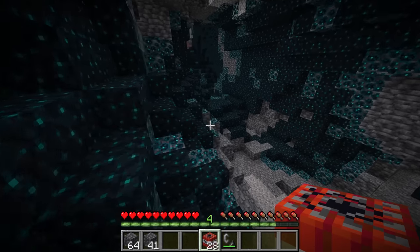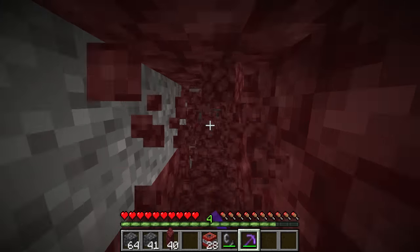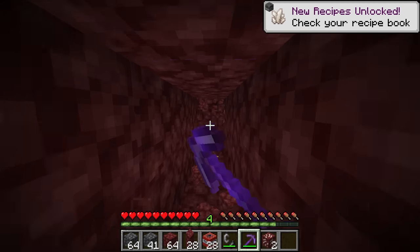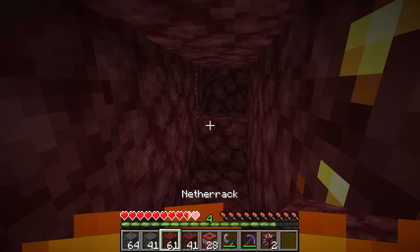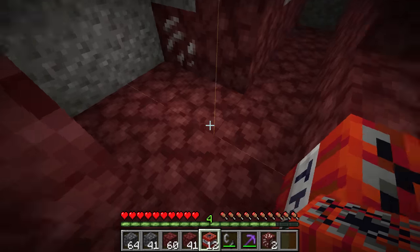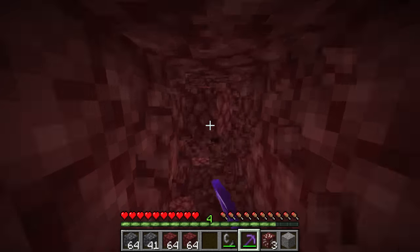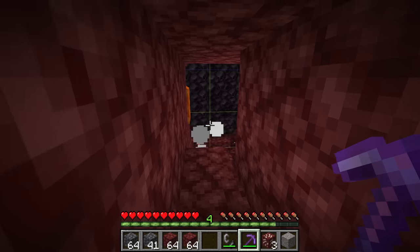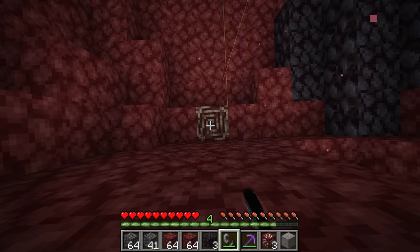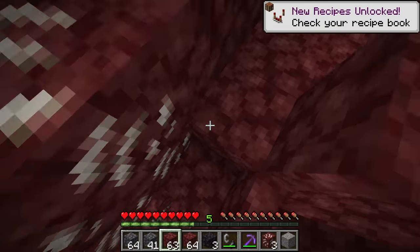The biggest use fundamentally is netherite mining. You dig long tunnels along chunk borders, which can be seen by pressing F3 plus G on your keyboard in Java edition. Along these long tunnels, place down TNT in a strategic way — two TNT, skip a block, then two TNT skipping another block, making a pattern. This is the most efficient way of placing TNT for this kind of mining. Light the first one by shifting and right-clicking to get a bit of time to run away, then let the entire chain reaction go off. It exposes a ton of blocks, and already there is a piece of ancient debris. The ancient debris item cannot actually be destroyed by TNT explosions, so you're not going to waste any.